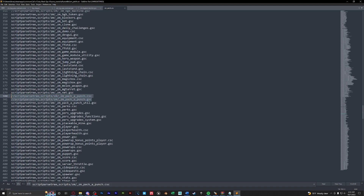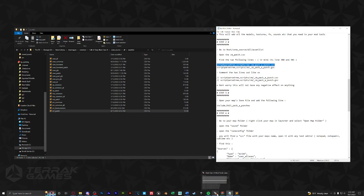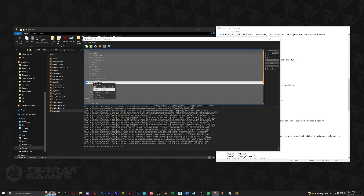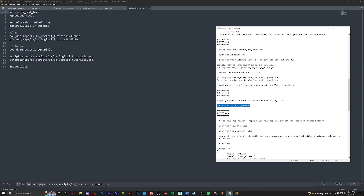We're going to comment that line out in both our CSC and GSC. Next, we're going to open our map zone file — go back to the launcher, right click on your map, and click edit zone file. Then copy in the include line for hb21_pack_a_punch from step three and place it above the xmodel and material entries.